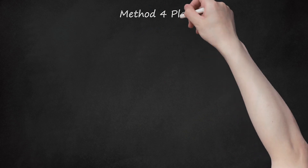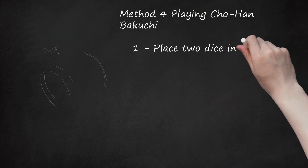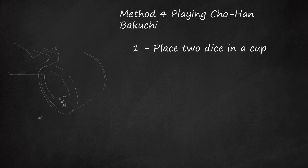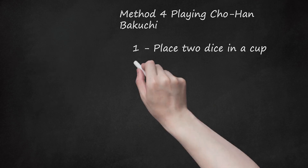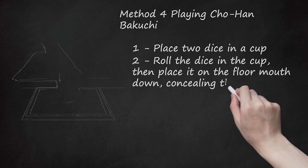Method 4: Playing Cho Hanbaku-chi. Step 1: Place two dice in a cup. In Japan, where the game originated among traveling gamblers who sat on a tatami floor, the cup or bowl is made of bamboo. Step 2: Roll the dice in the cup, then place it on the floor mouth down, concealing the dice.